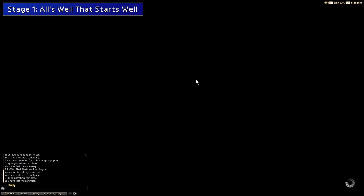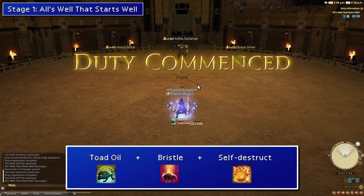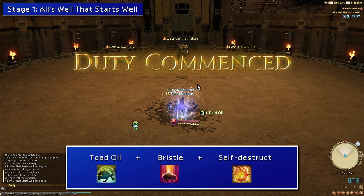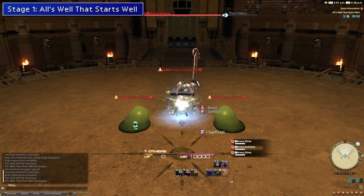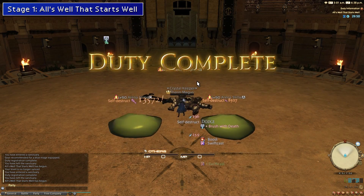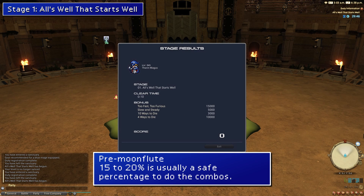Starting off with stage one, this fight should take you all of 5 seconds, as all you need to do is the self-destruct combo of Toad Oil, Bristle, and of course, Self-Destruct. This should KO all three enemies along with yourself, but that doesn't matter, as it will still count as completing the stage. Keep this self-destruct trick in mind going forward — as long as you're in the final act of a stage, you'll get the victory.